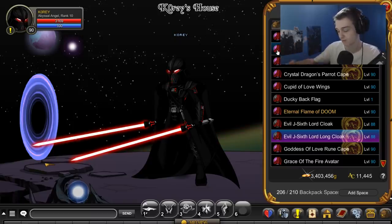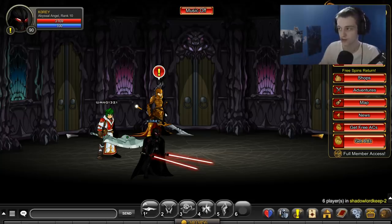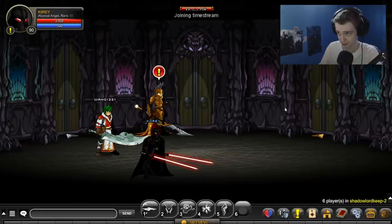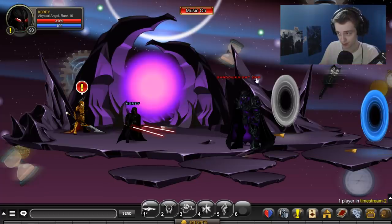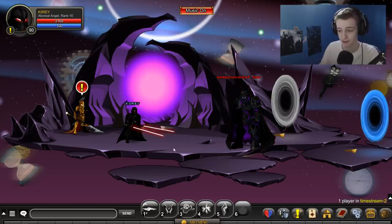Let's go over the ones that were added on Friday. The only drops from the event are on the boss. If you click on Shadow War at the top corner, it'll take you to Shadow Lord Keep - that's where you'll have to start. Then you want to go to Timestream. Timestream will take you there. Click on Shadow Knight and it'll bring up Shadow Knight Gar. He doesn't have a lot of health and he has all the drops.